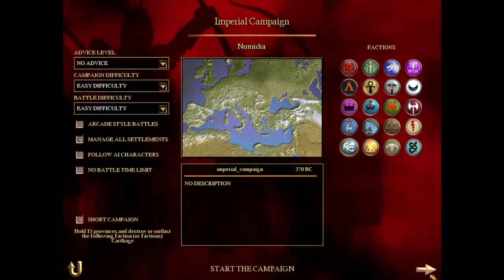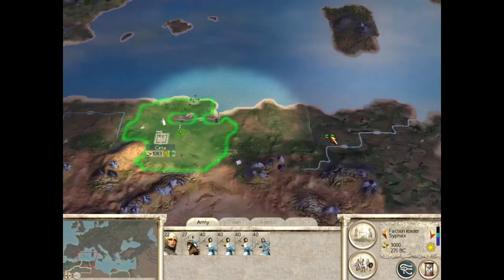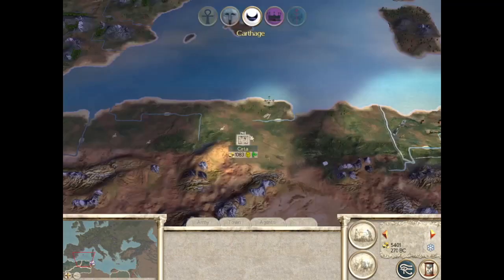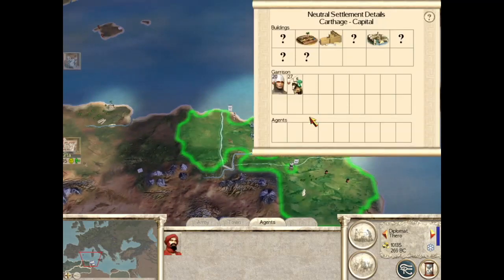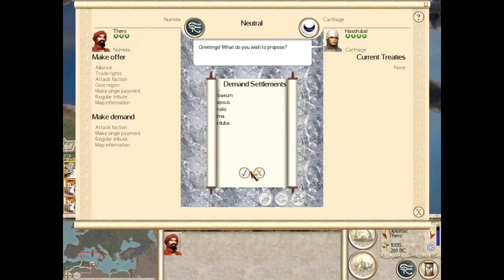What we're playing is Numidia, of course. Our only short campaign goal is to destroy Carthage along with getting 15 territories. To start off, we're going to disband a bunch of units in our town so we have enough money for a deal later, and then we're going to move all these starting units over towards Carthage. And pass a few turns here, nothing too interesting. On this turn here, we'll have 9-10k money at least, and then we're going to make this deal with Carthage, buy all the territories.